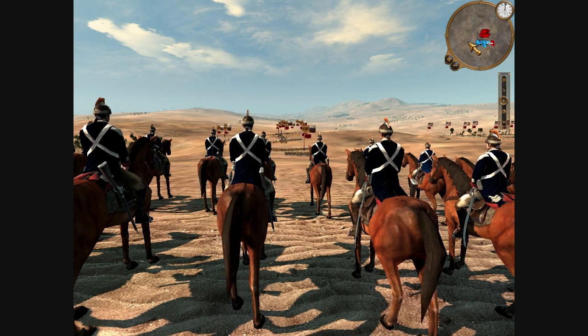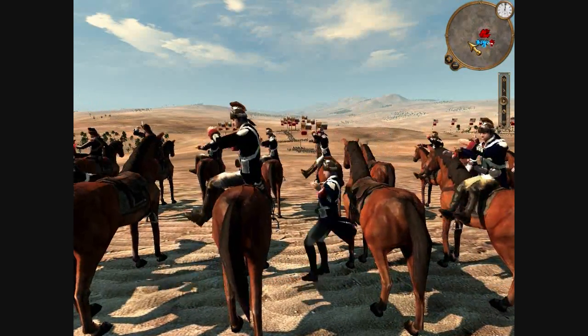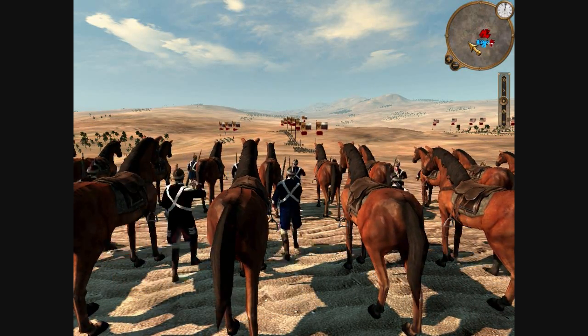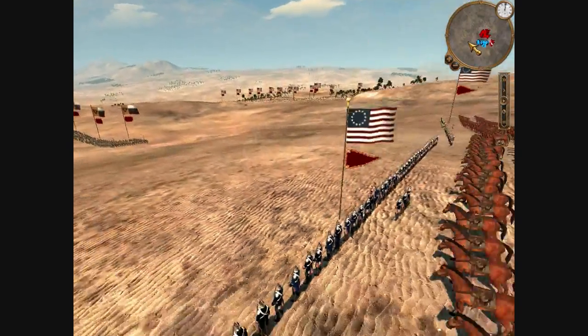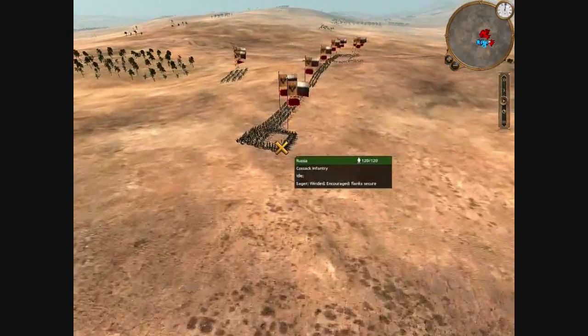These are my Lycrogens here. I'm going to dismount them and let these guys fight on foot — or that was my intention anyway, but they're just melting. I'm going to leave these guys right here as more of a distraction force. It could be decisive depending on what my opponent does. He sees my cavalry and forms into a square, expecting me to remount and charge into his right flank.